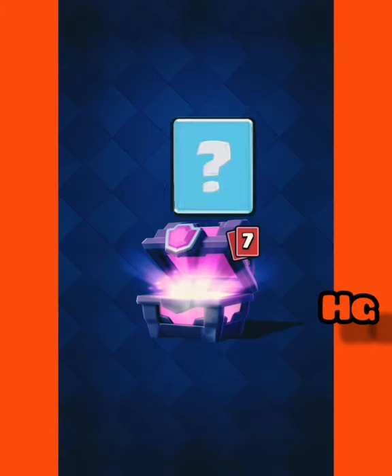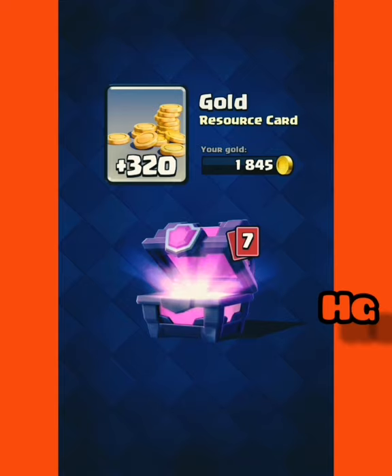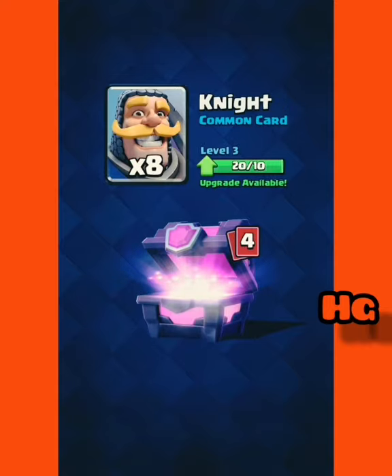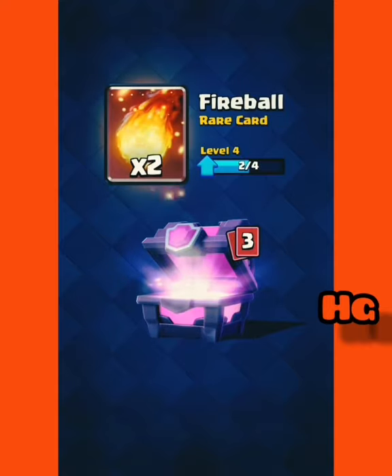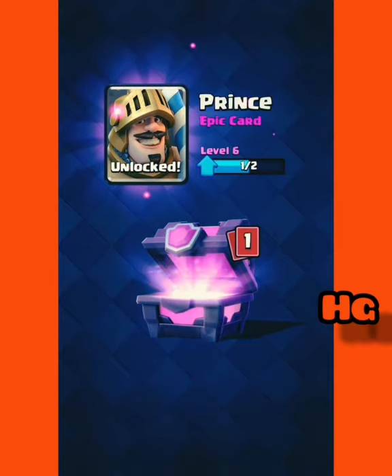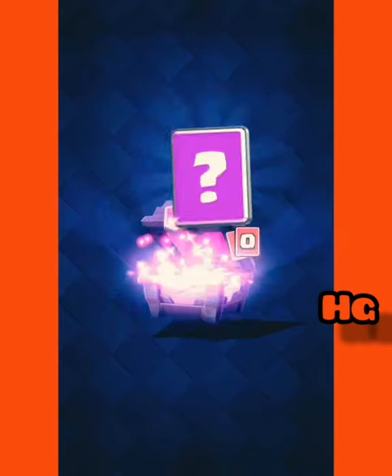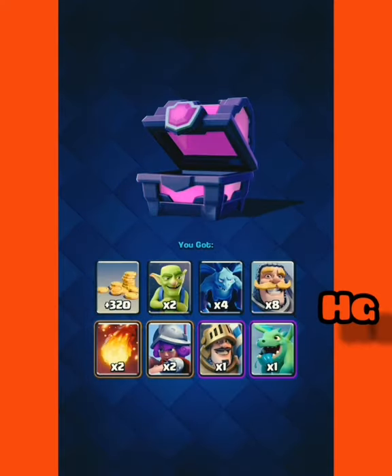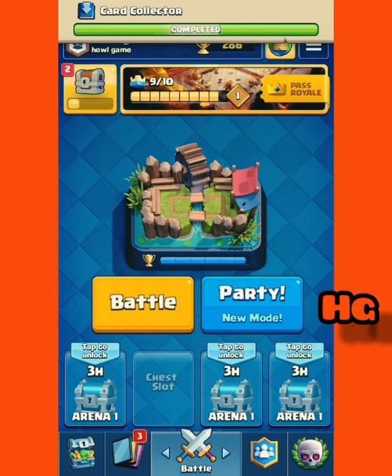Without further ado, let's open this magical chest. Hoping for two epics before the last card. Two epics — no, that's a rare. Come on, two epics! One epic. Two epics — I'm not complaining. A baby dragon and a prince is pretty sweet.